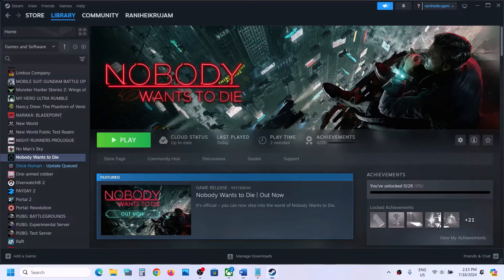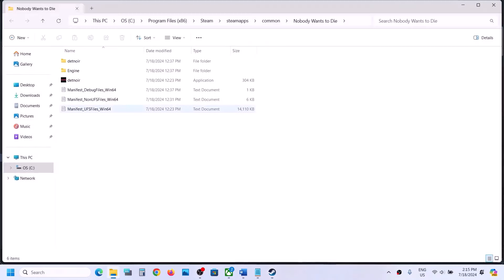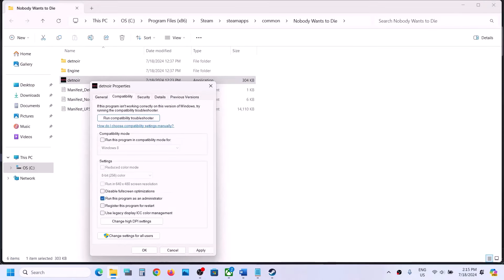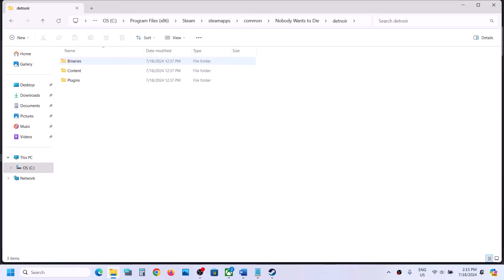The next step is to run the game as an administrator from the game installation folder. This has worked for me, so you can try this. Right-click the game, select Manage, then click on Browse Local Files. It will take you to the game installation folder. Right-click on the game exe file, select Properties, go to the second tab, and put a check on the box which says 'Run this program as an administrator.' Hit Apply, click OK, and then launch the game.